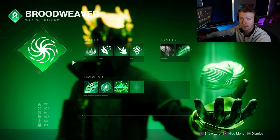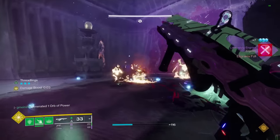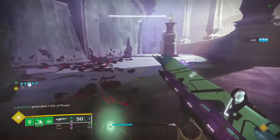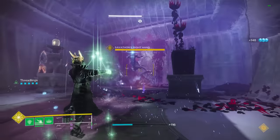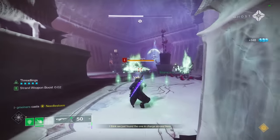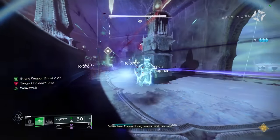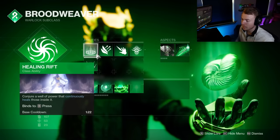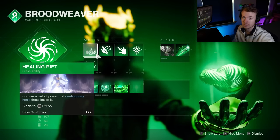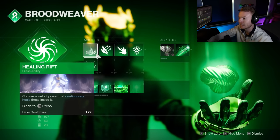For the Strand subclass, our only Super option is Needlestorm. The build with all the Threadlings is really good for add clear, but anything tankier takes a lot more effort to bring down, especially champions or mini bosses. So having Needlestorm for that really high burst damage against tankier enemies is extremely nice. Strand tends to lack healing options — it has really good damage resistance through Woven Mail, but healing for actually getting health back is lacking.